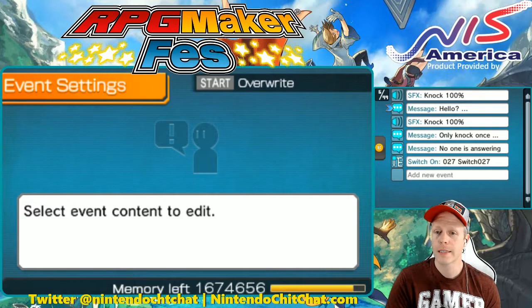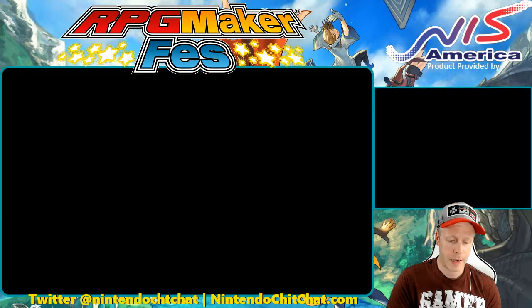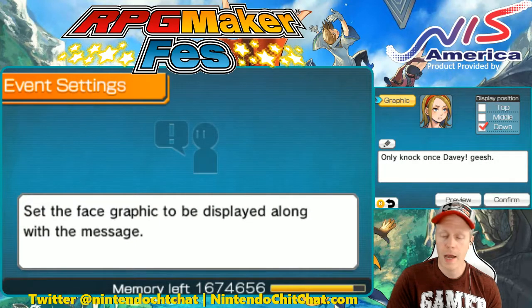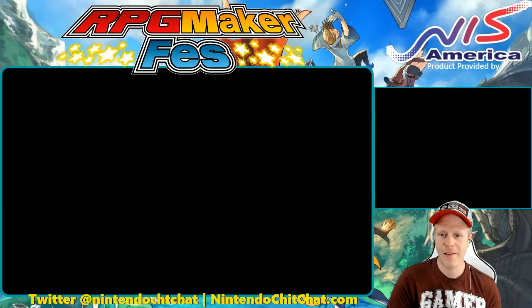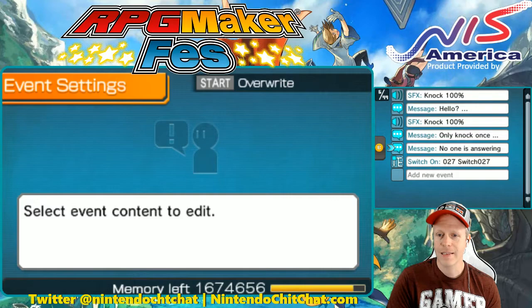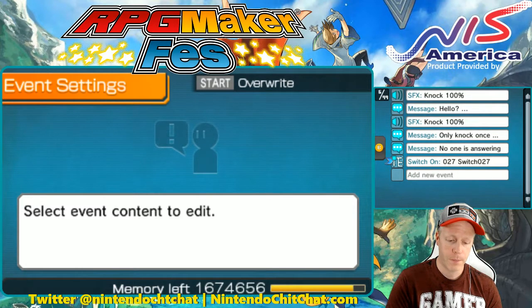Some more sound effects — so he knocks, he says hello, knocks again. And then our next character Amelia says, only knock once, Davey, geesh. So a little bit of banter added into this event. And then he says no one is answering. Then I have a switch here as well — this is switch 27. And I'll show you where that comes into play here.